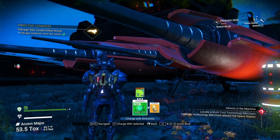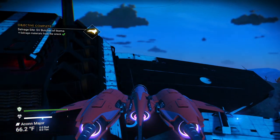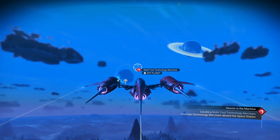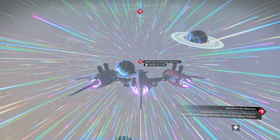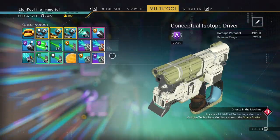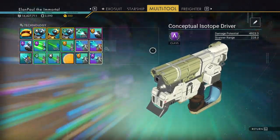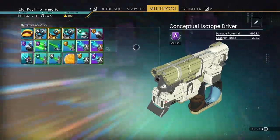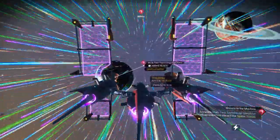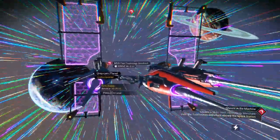We're going to recharge this — that's what our ammonia is for. Let's take our ship out of here. We're heading to the space station. We've got a couple upgrades we're going to put into our multi-tool, so we're going to put them here and here. Maybe we'll get another power upgrade, but we've already got three supercharged slots. On an A-class, you're not going to get a fourth supercharged slot anywhere near this. But this has been a pretty good weapon so far.